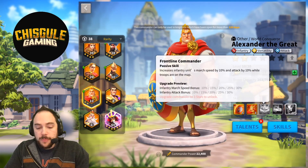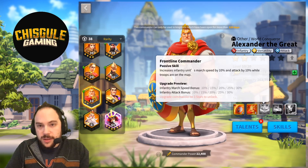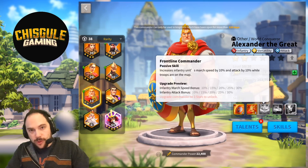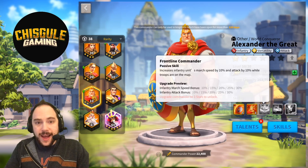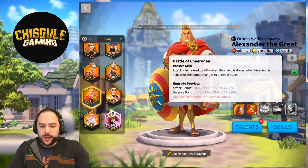The third skill gives 30% infantry march speed and 30% infantry attack. This commander is speedy as heck, throws out shields as a portable shield generator, and makes it so your opponent can't heal. This is all very, very good.